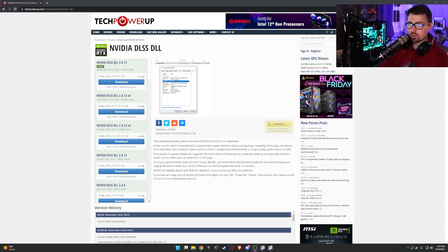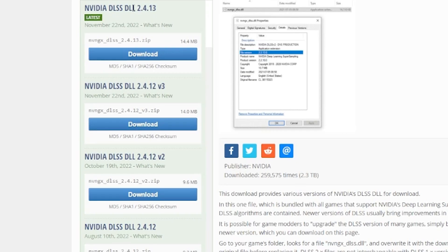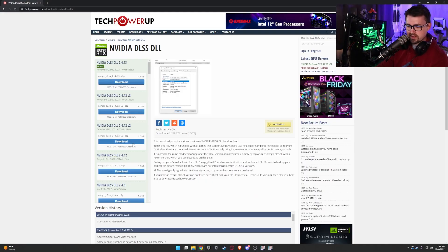Make sure you do not download DLSS 1.0 or DLSS 3.0 — 3.0 may be available on newer graphics cards. When you search Google, type 'Nvidia DLSS download 2.0'. You'll see many versions — just grab the newest one. I downloaded version 2.4.13. Download the zip file and open it up.